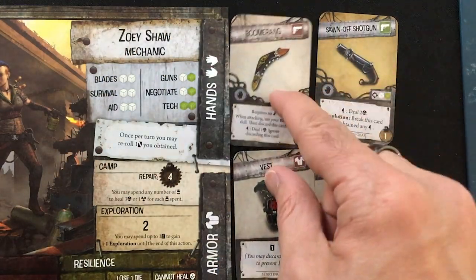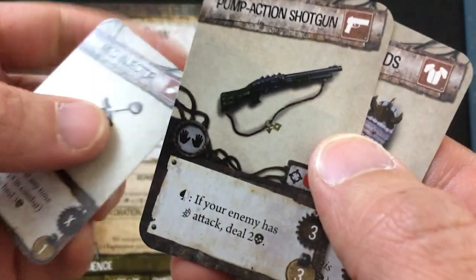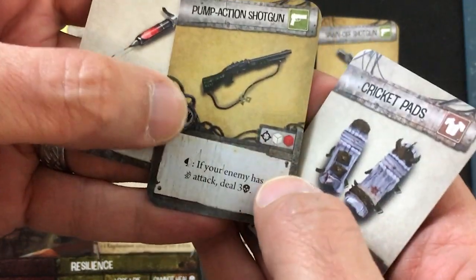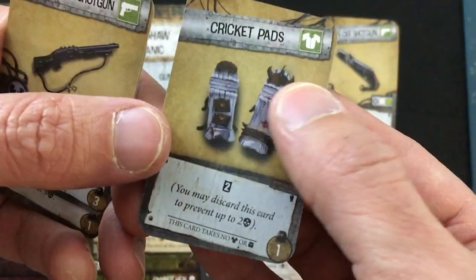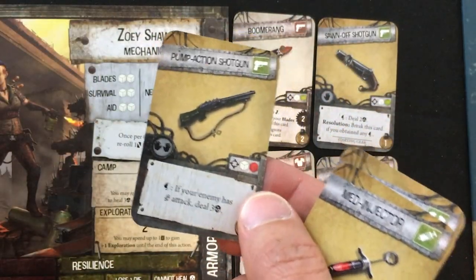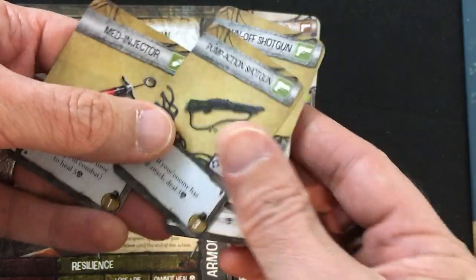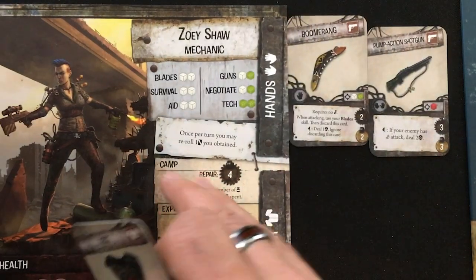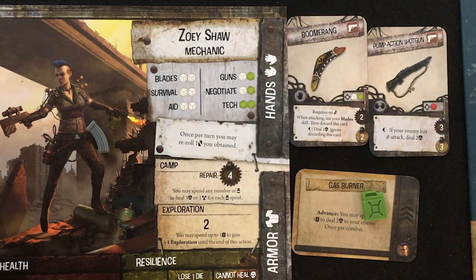Let's secondly go to the stalls — I'm going to be able to buy and sell resources and items. Let's see what I got: Med Injector — discard any time to heal three, or five if it's flipped and repaired. Pump Action Shotgun sounds good — it's a red on its broken side, but red and white on its fixed side, uses two hands, and if your enemy has a melee attack it deals three. And Cricket Pads — another armor that can prevent up to two damage, but it's discarded either way. The only thing I'm interested in is the pump action shotgun. I can sell my sawn-off and one of my vests — worth one and two barter value — which gets me the shotgun in a broken state. I'll also sell my other vest, and for each extra barter point you have you can get one resource. I'm prepping for one epic showdown — one ammo to fire my shotgun and one gasoline to use my gas burner for two extra damage if I need to.